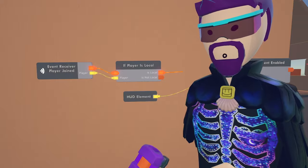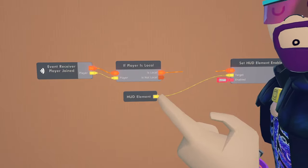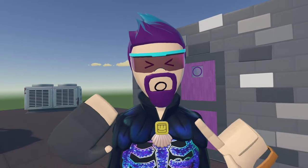So now whenever a player joins the room it will only run on their system, give them 100 health, and show them a little green health bar at the bottom of the screen so they can know how much health they have. Now we've got to actually do the damage.